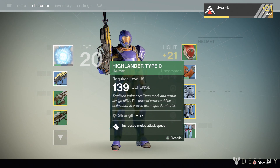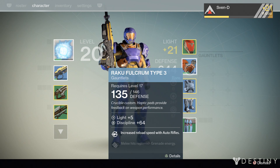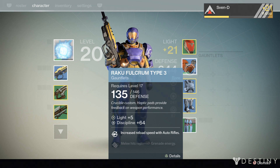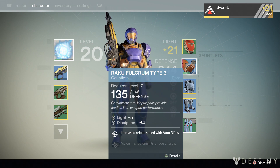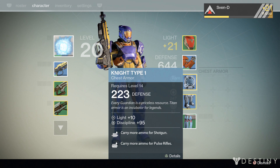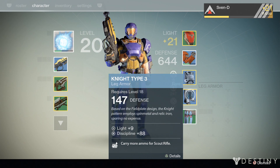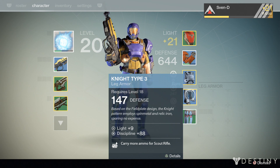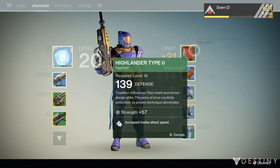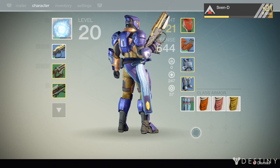My armor — I've kind of weeded through everything and got the best of the best. Highlander Type 0 has a 139 base defense, plus 57 strength. The Raku Fulcrum Type 3 Gauntlets have 135 base defense with a 146 max, plus 5 light and plus 64 discipline — which is amazing. Two perks: increased reload speed with auto rifles, and melee hits replenish grenade energy. The chest armor, Knight Type 1, has 223 base defense, light plus 10, discipline plus 95. And then the Knight Type 3 leg armor — plus 9 light and plus 88 discipline. This armor is stout. I absolutely love it.